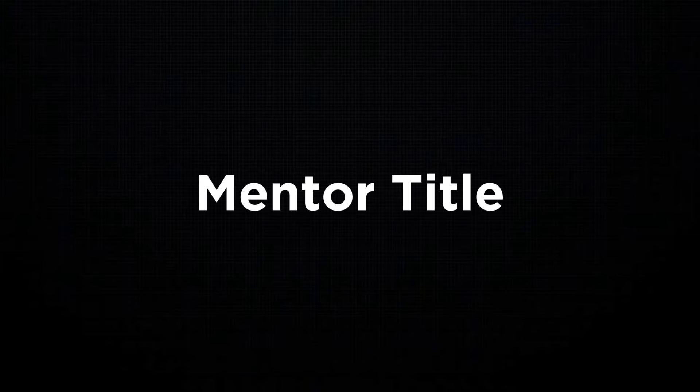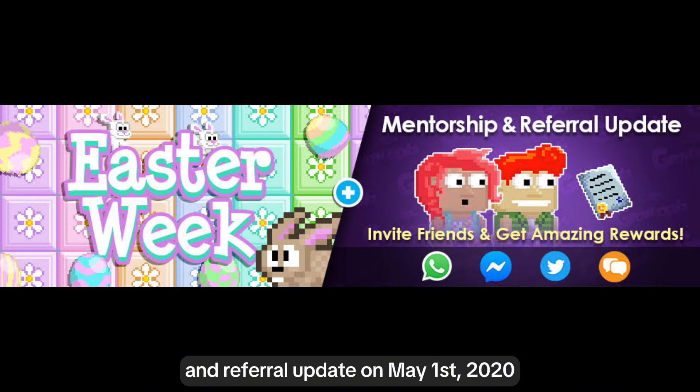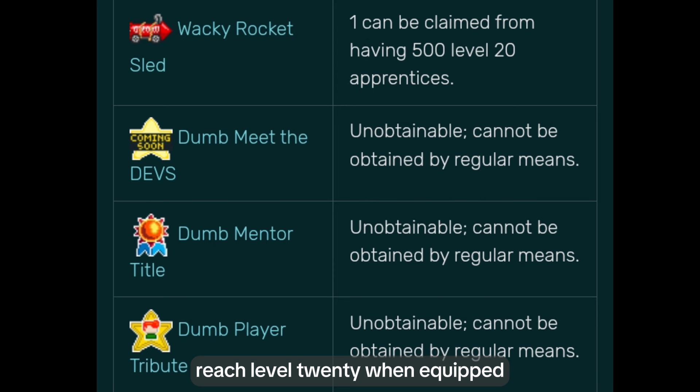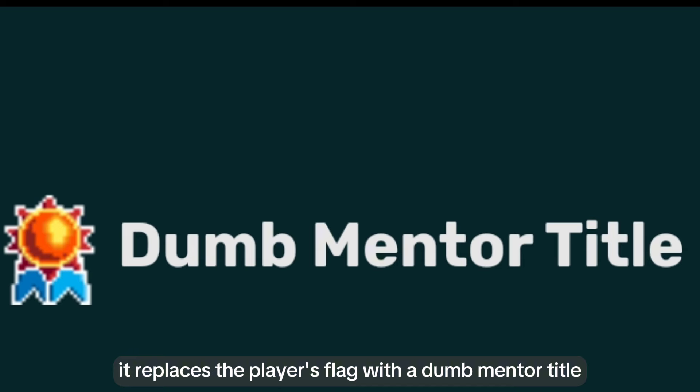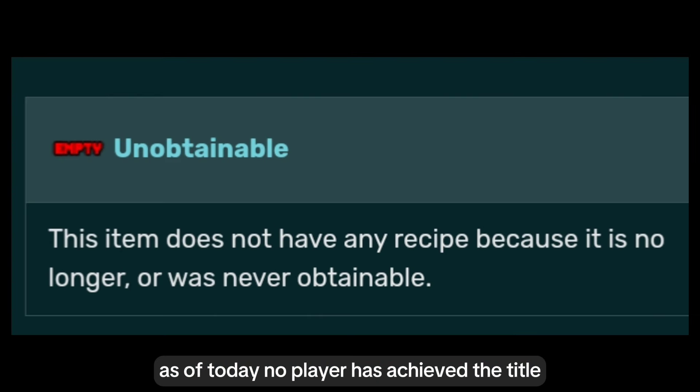Mentor Title. The Mentor Title was introduced as part of the Mentorship and Referral Update on May 1, 2020. To obtain, the player needs to have 1,000 apprentices reach Level 20. When equipped, it replaces the player's flag with a Mentor Title. As of today, no player has achieved the title.